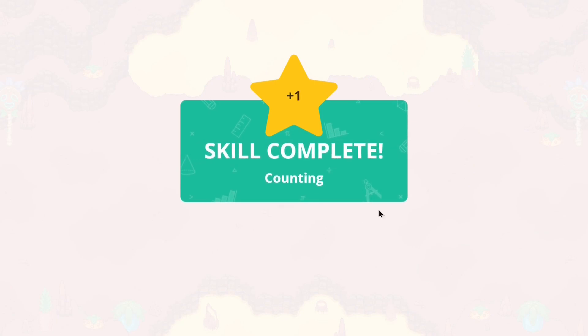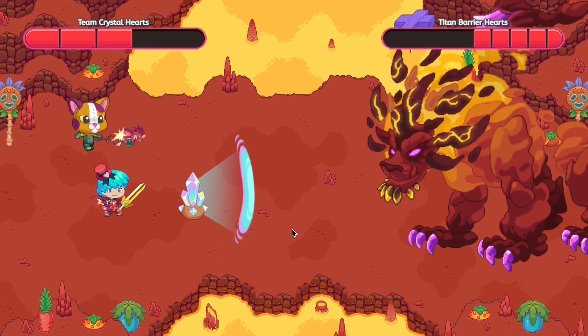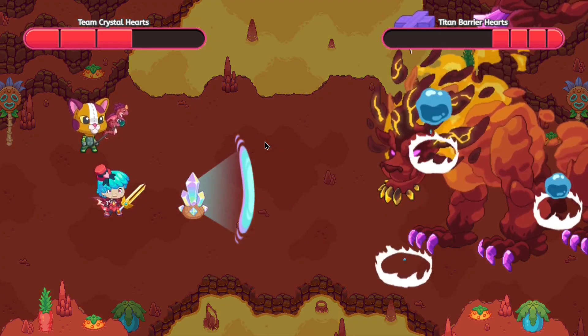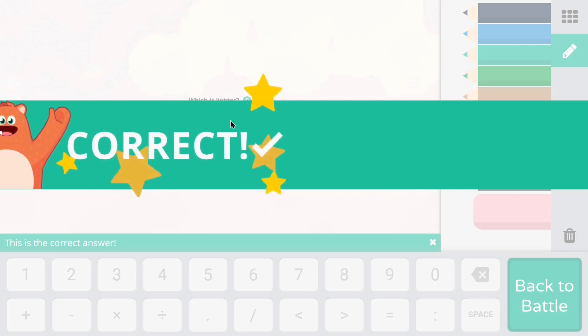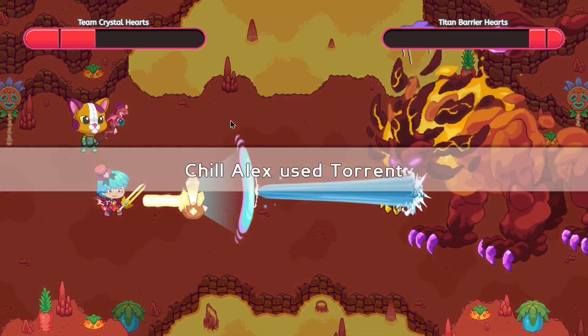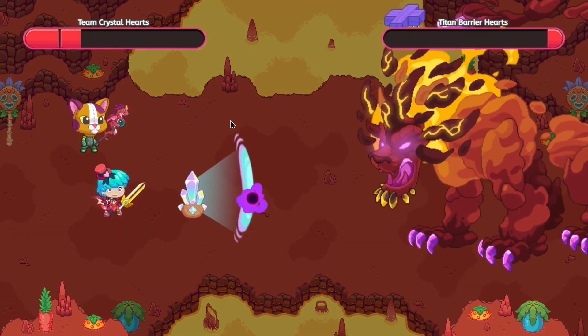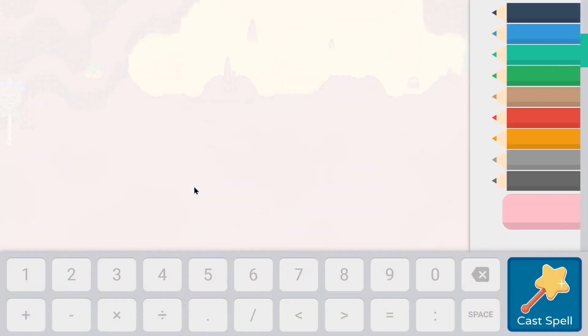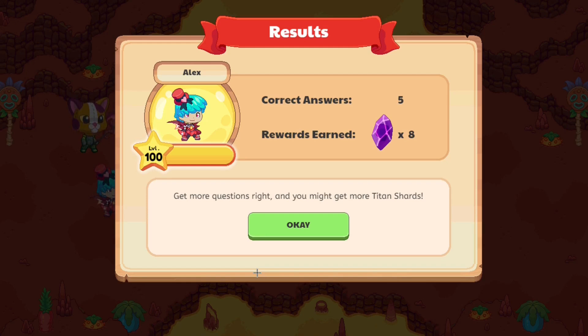Two questions answered properly, and now our other account has cast. Will we get ourselves 10 titan shards? That is the moment of truth. My Chromebook is somehow beating the answering speed of my computer. Now we have the titan down to only one heart left, so let's both cast the spell — if one of us misses, the other one can do it. I answered that question wrong and missed it. But we earned ourselves a reward of 8 titan shards, meaning the maximum you can get is 4 correct answers giving us 8 titan shards.